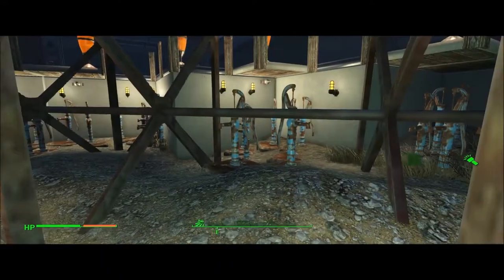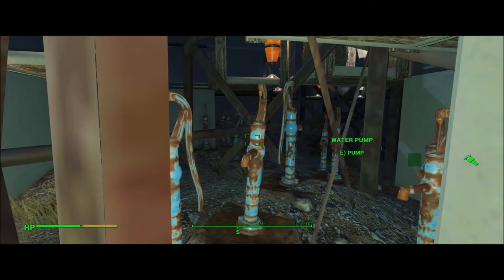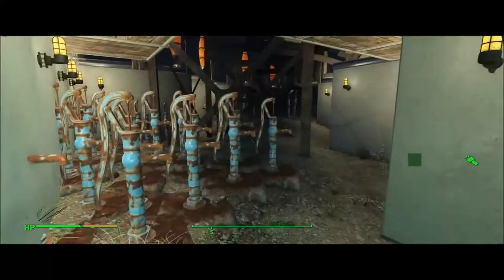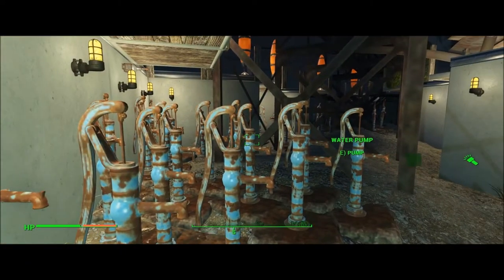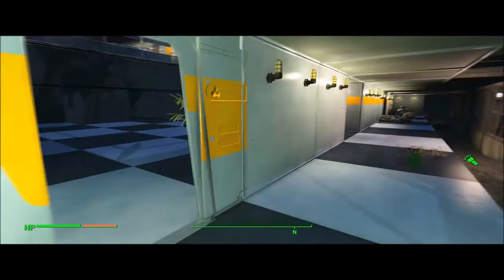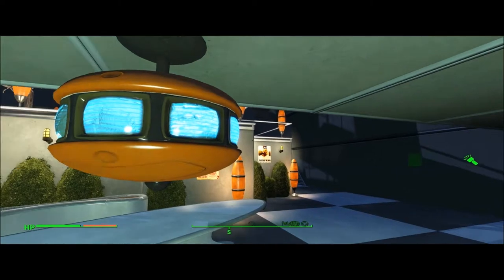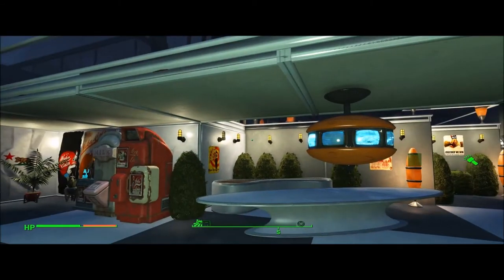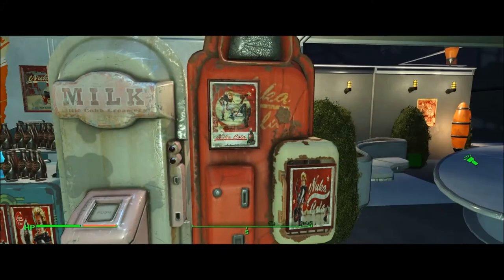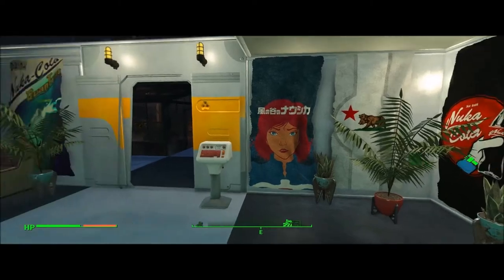Every water pump is here now, except one. So far no one has attacked here — it's a safe place. There's a camera here, Nuka Cola, milk, a Nuka Cola display, some banners.